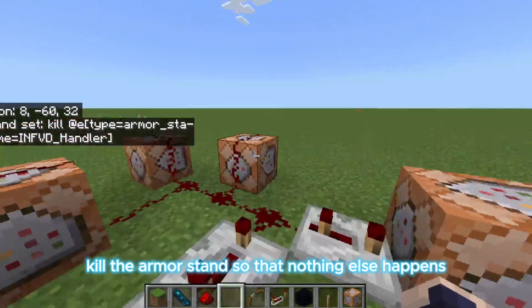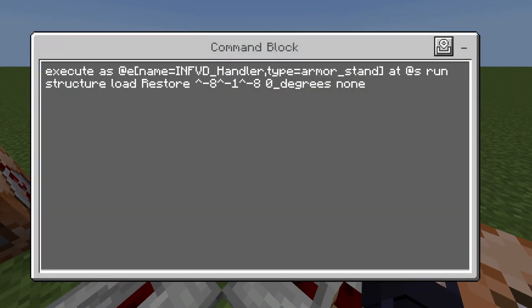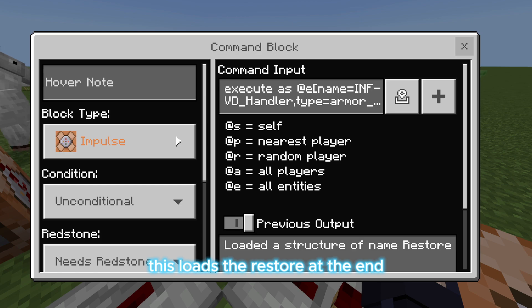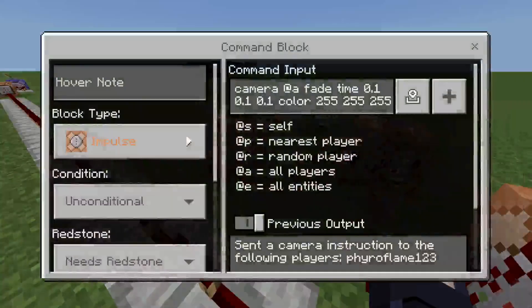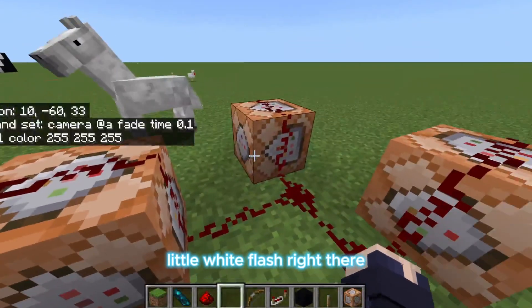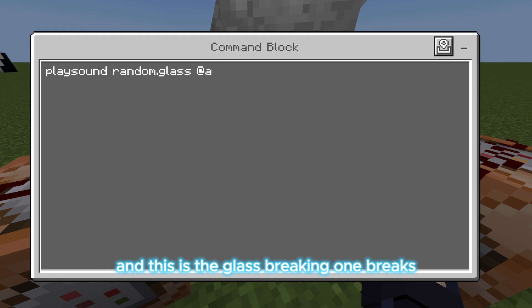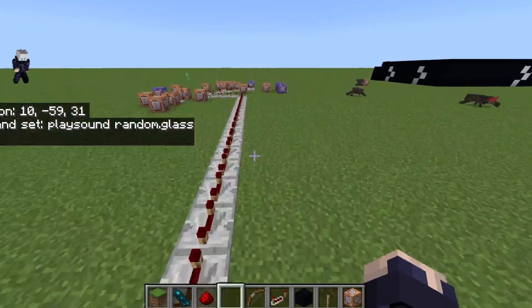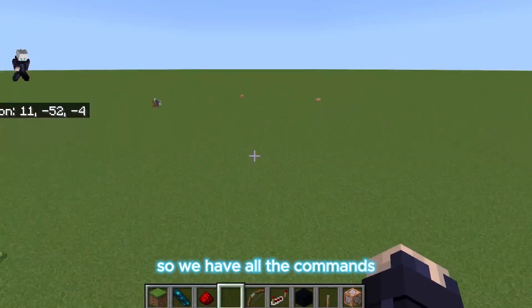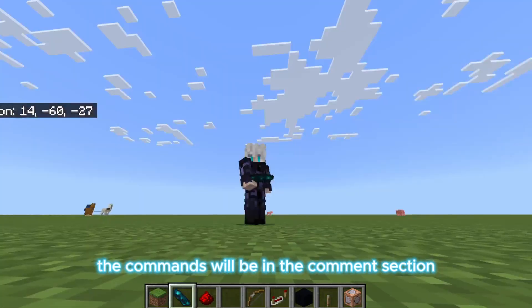So the void won't be permanently up. This right here kills the armor stand so that nothing else happens and it won't restore multiple times. This loads the restore at the end. This right here makes the screen white — a little white flash — when you're going from third person to first person. And this is the glass breaking one. So we have all the commands — the commands will be in the comments section.